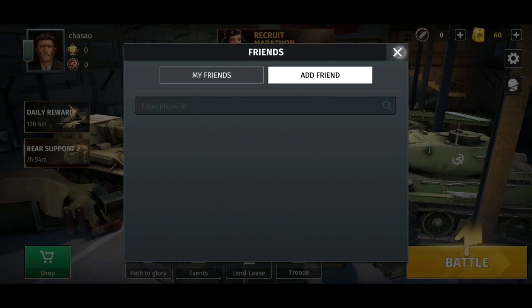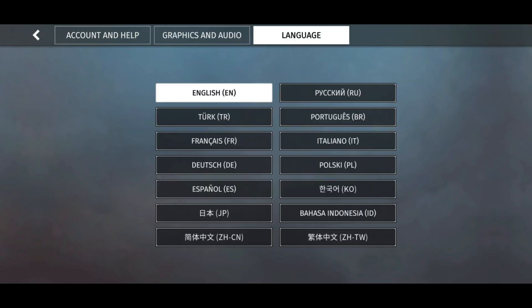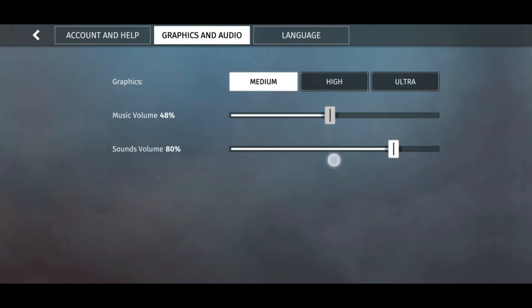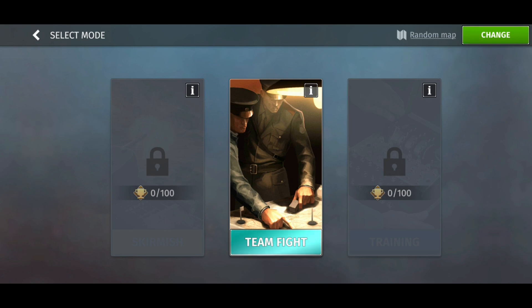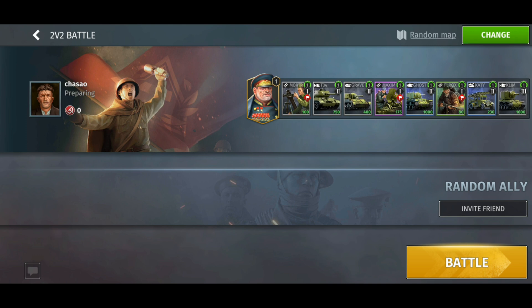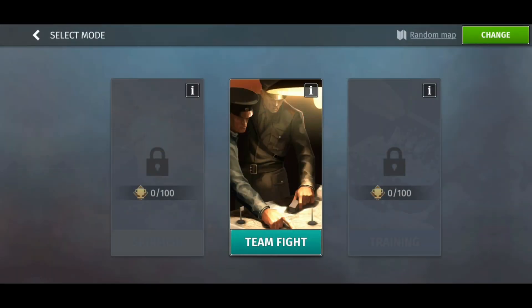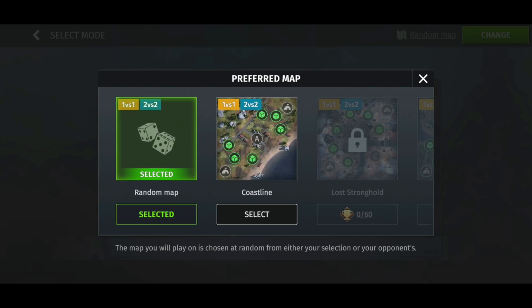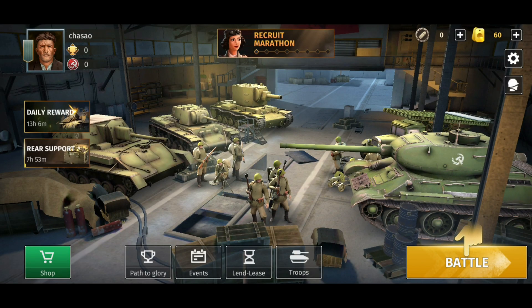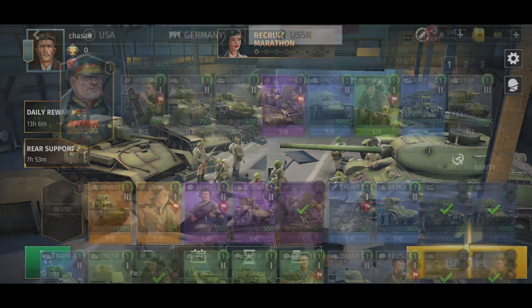This is the friend list — I'll explain later how to add friends so you can play 2v2. In the battle screen, you can see the invite friend button, which you'd use once you have friends added. Looking at the maps, you can see at the top they mention 2v2, so those maps are available for both 1v1 and 2v2.